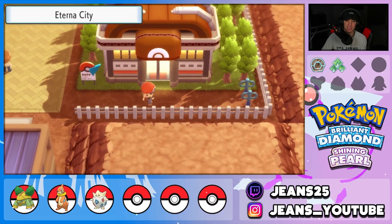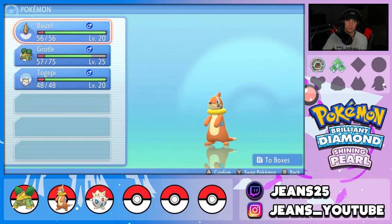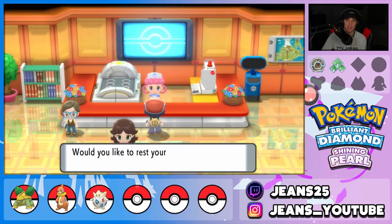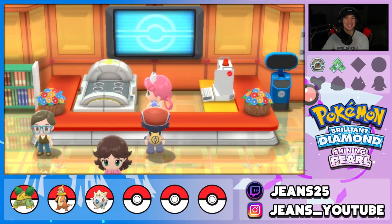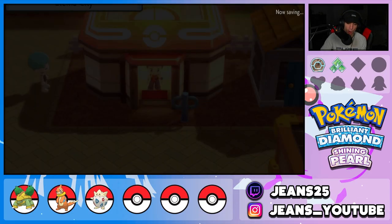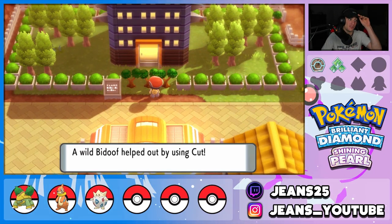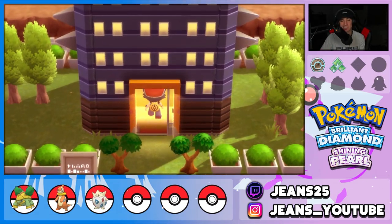That only took about 10-15 minutes. We can put Buizel in the front spot and start rolling. We can now use Cut which means we can backtrack and get some items. This team is going to look so sick when it's fully evolved - we've got Torterra, Floatzel, and Togekiss. We got Cut now so we can head inside this Team Galactic building and get after these Team Galactic people.